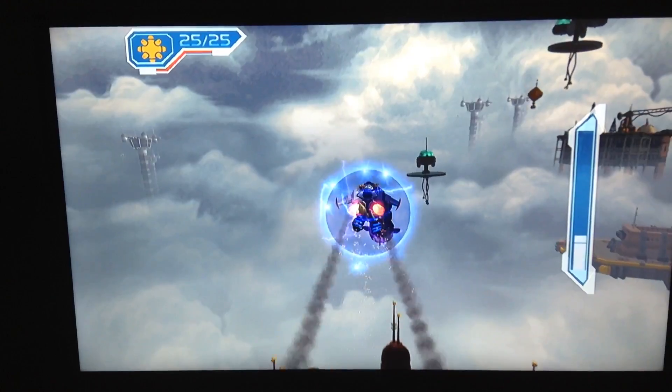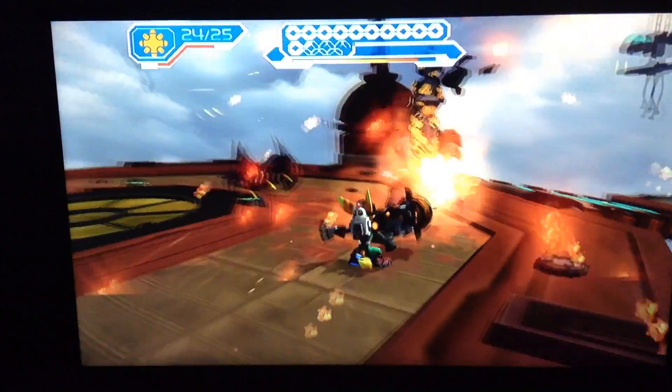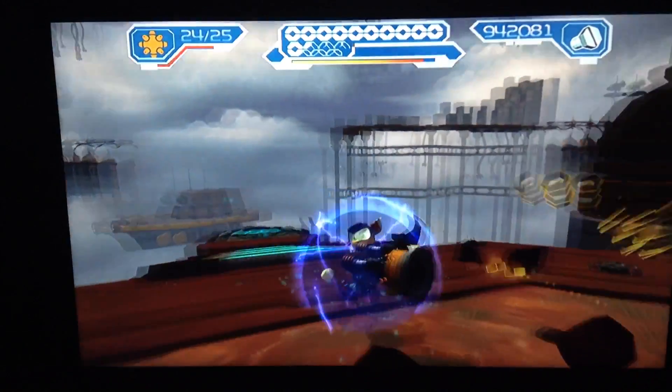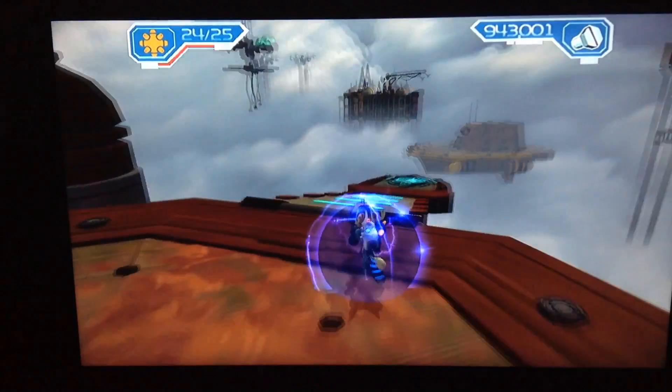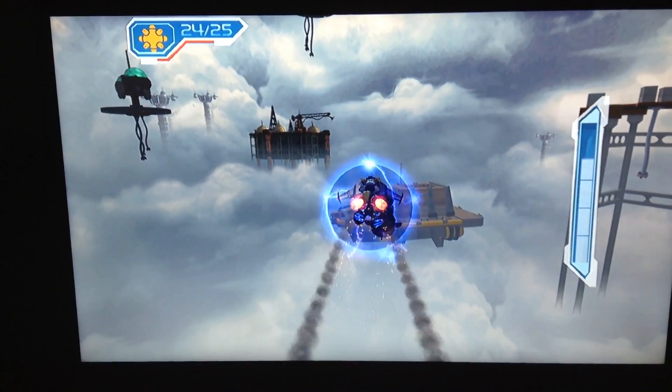So we'll fly to the next docking bay, on to the next ship. And there's more mutant crabs. I'm gonna get another shield charger. I should have bought more shield chargers, but that's okay. On to the next ship.